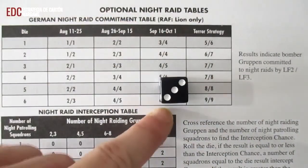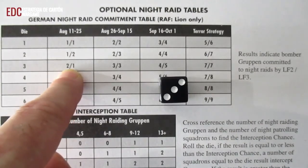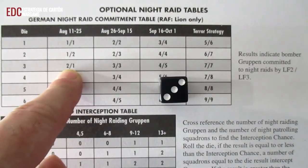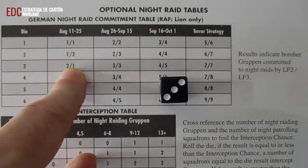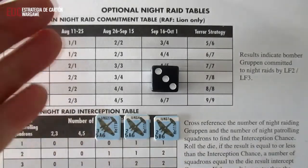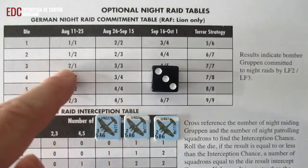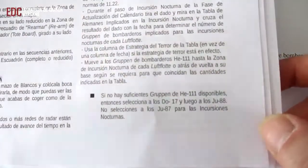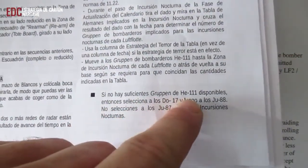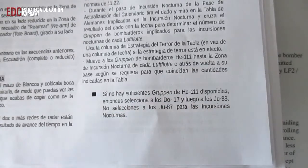Tiramos un dado, nos sale un 3. Como estamos entre el 11 y el 25 de agosto, cruzamos este resultado y nos da el valor 2-1, que nos dice que dos Gruppens de bombarderos alemanes van al Lufoter 2 y un Gruppen va al Lufoter 1. Hay una serie de reglas que nos indican qué tipo de aparatos tenemos que coger: si no hay suficientes Gruppens G-111 disponibles, entonces seleccionaremos el 2-17, luego los HE-88, y nunca seleccionaremos los HE-87, ya que no valen para las incursiones nocturnas.